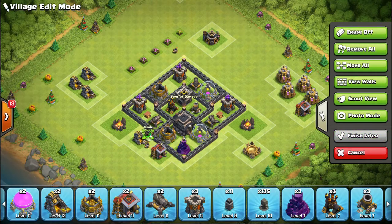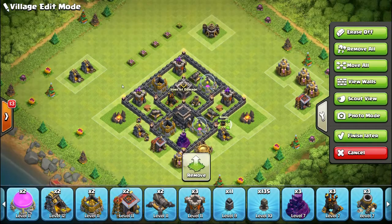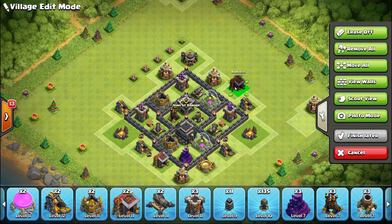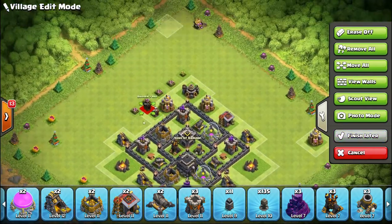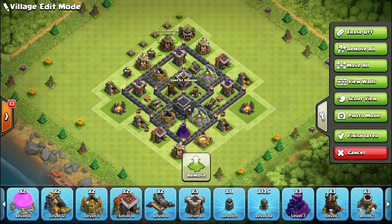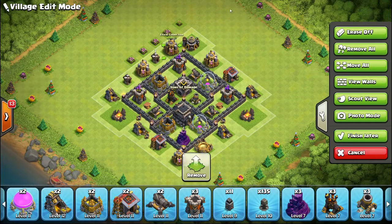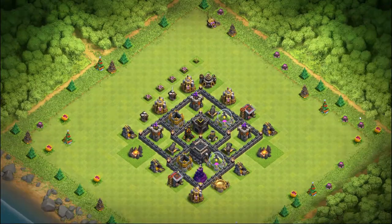There is a fundamental difference between your village and your war base. For your village, your defenses protect your loot — they protect the storages and all the resources you've worked so hard for. Every time you go offline, someone attacks you, so you want your defenses protecting your loot as best as possible. Also, you'll notice we don't have a section of wall open with a spring trap in it, and that's a common mistake new players make.